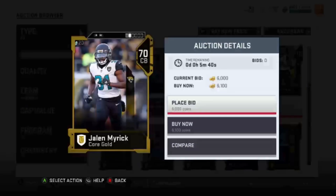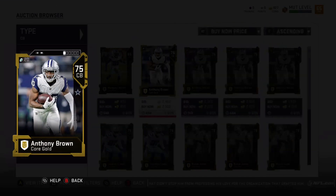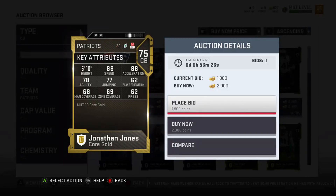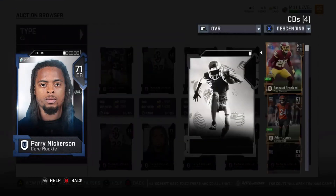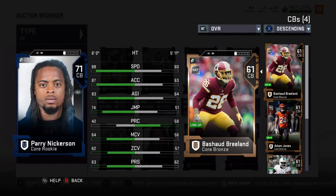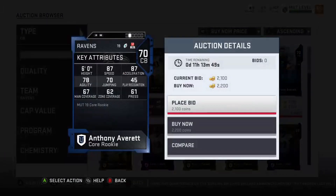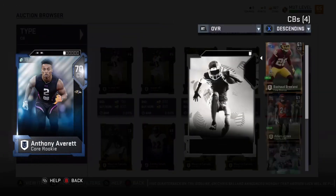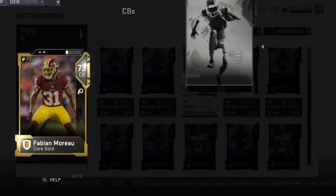Jalen Myrick is another Jaguars guy at 89 speed — he might be the fastest cornerback in the game right now. Anthony Brown is another speed guy at 88 speed, not very tall. Jonathan Jones from the Patriots at 88 speed — you can put these guys in the slot and blitz them all the time. Perry Nickerson is six foot though, while most other guys are around 5'10. Anthony Averett has 87 speed at six foot tall — you can put him outside.